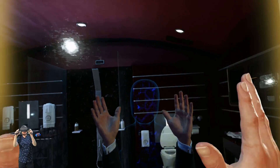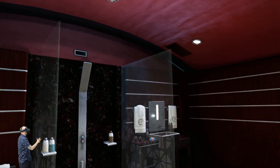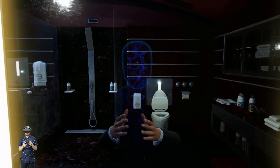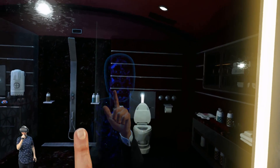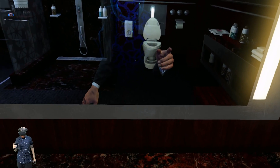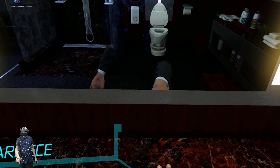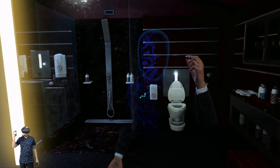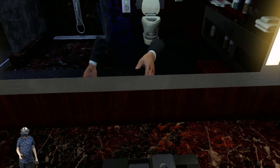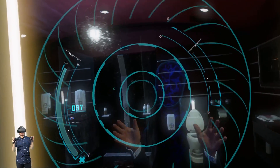Here we are in the first level of Defector. We're in this very fancy bathroom of a plane right now, 20,000 feet above the Caribbean Sea. We're playing the role of a secret agent on an important mission to recover a device that has been stolen by a very evil dude by the name of Pascal. We've got this earpiece which we can slot straight into our ear to communicate with headquarters, and then we've got this contact lens which gives us information in an overlay.